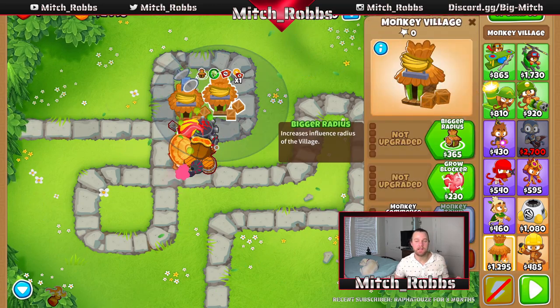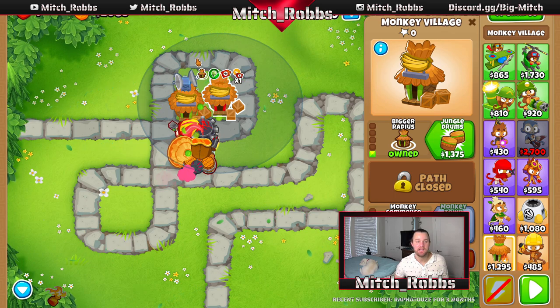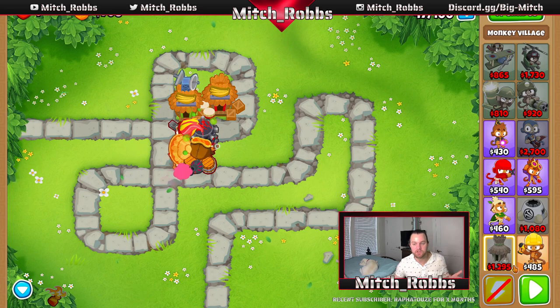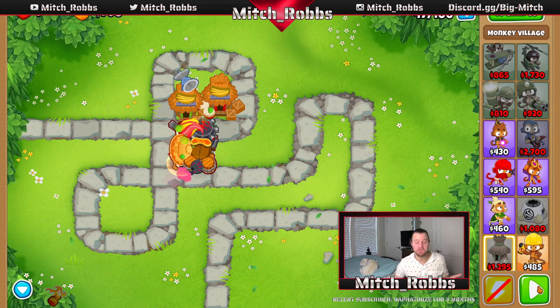On our right village, we're going to get Bigger Radius so it covers a bigger area, and Jungle Drums so all the monkeys inside attack faster. Really important — everything straight up gets buffed. These are going to be our main support towers. We'll continue on until we get a 4-0-2 village.